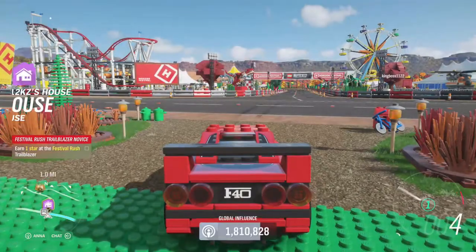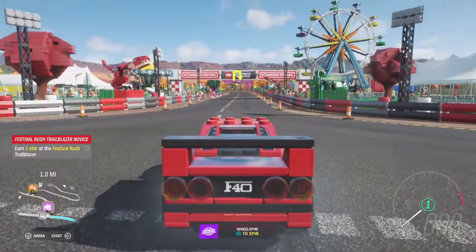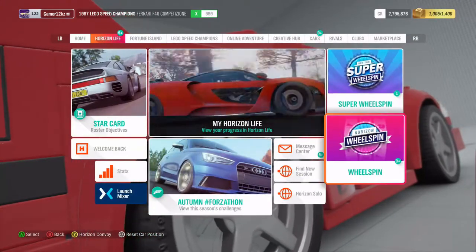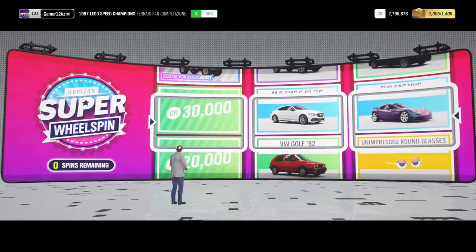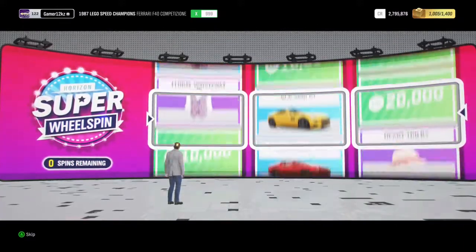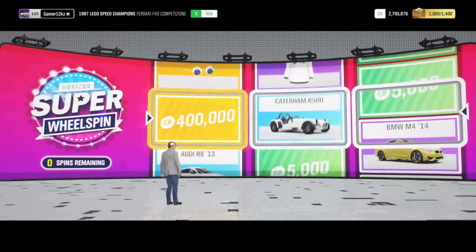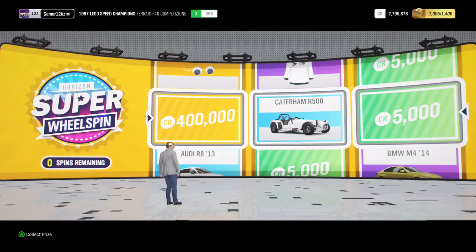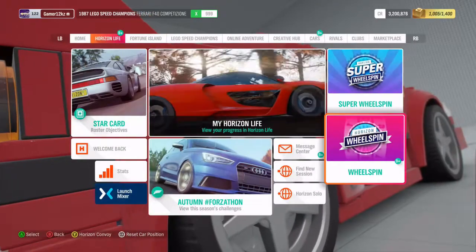I'm about to end the episode but before I do, we unlocked a few wheel spins so I'm just going to check those out. Let's do the super wheel spin first. We got 400,000 plus 500,000 credits and a car which I already have, but that's fine.